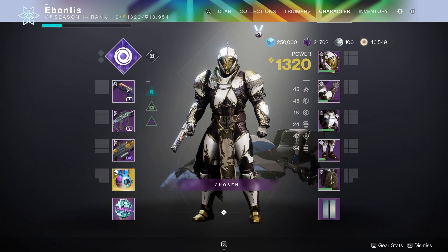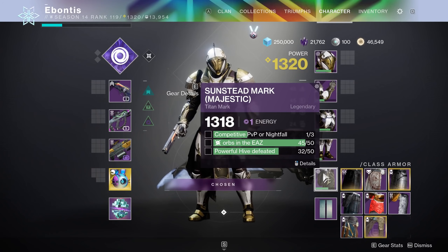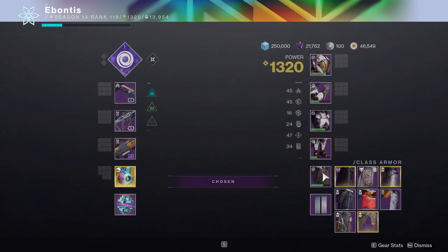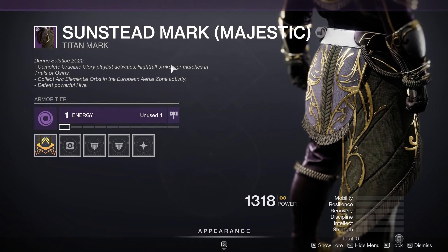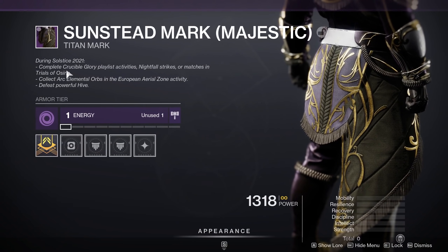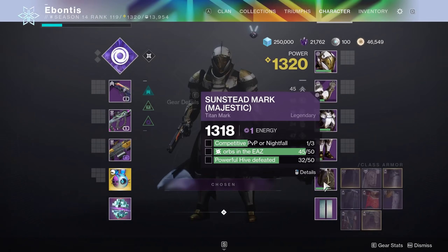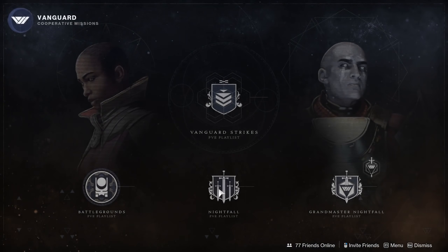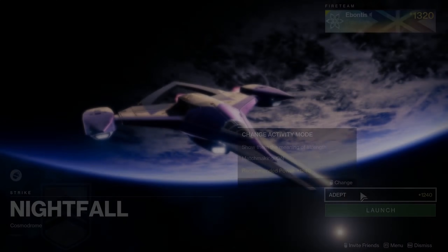Down at the class item, the first requirement is to complete Crucible Glory matches — so Competitive — or Nightfall strikes at the lowest difficulty, or Trials of Osiris matches. My advice: just do your basic Nightfall strikes. You just need to finish three of them. Click on Nightfall, Adept at 1240 — still counts. You're good to go.